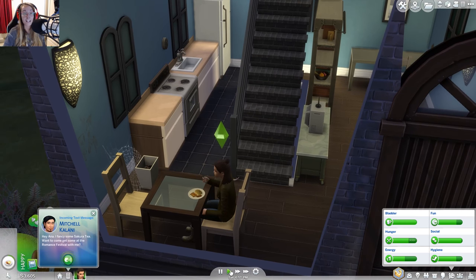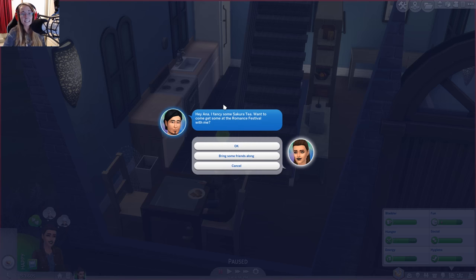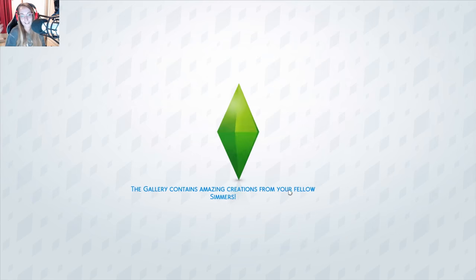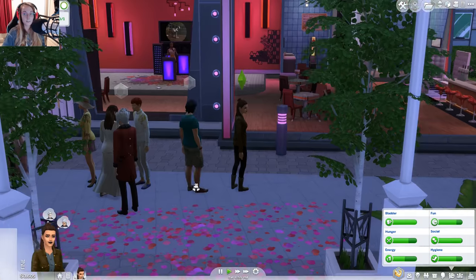I am very excited for this baby. Hey Anna, I fancy some security - want to come get some at the romance festival with me? Who the hell are you? I mean, Anna's like hella gay, but yeah I don't think that's gonna happen. I think it could be fun for this video though - I'm gonna say yes and bring some friends along. You know what, we're gonna bring Emilio along. It's not sunshine anymore so he shouldn't be too depressed, hopefully fingers crossed. And he also shouldn't burn himself alive, which will be quite a good thing. Here we go, we are at the romance festival.